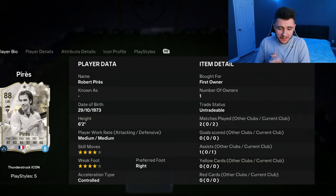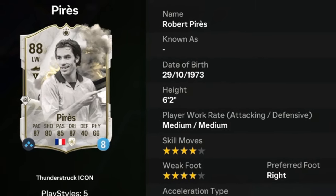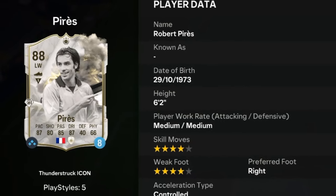We're going to keep the player reviews rolling. Up next, we're going to check out the new Thunderstruck Icon card for none other than Robert Perez. Perez is an 88-rated card who stands at 6'2", has medium-medium work rates, right-footed with 4-star skill moves and 4-star weak foot.